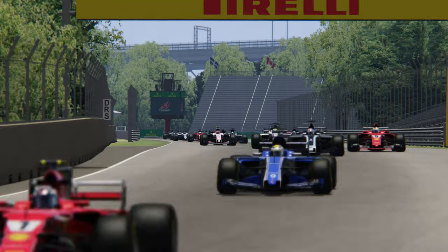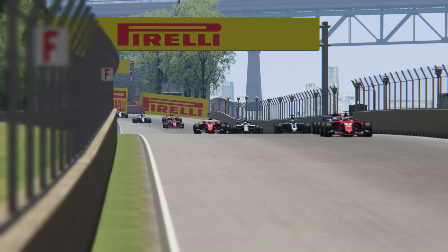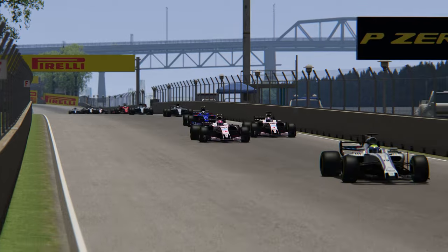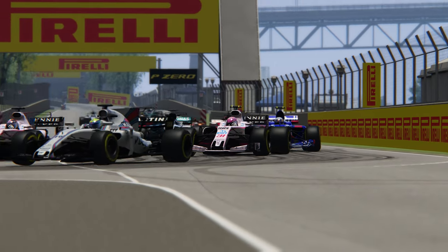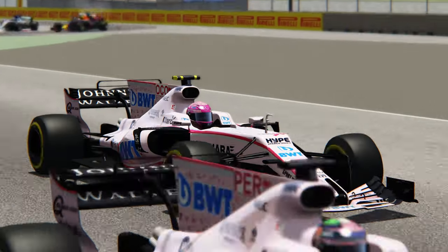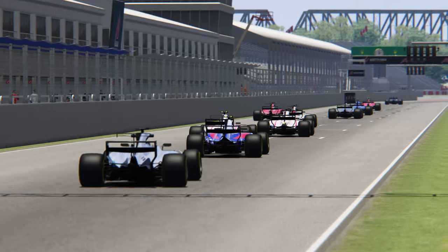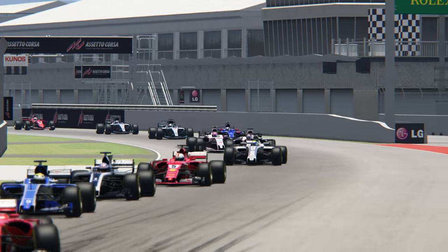Le DRS a eu une réduction d'effet, c'est un peu moins cheaté. On se retrouve derrière Perez et Vettel, avec Massa qui traîne. On efface notre coéquipier. Attention parce que Perez pourrait recroiser dans la chicane. Évidemment, les voitures ont également été remises à jour au niveau des skins.